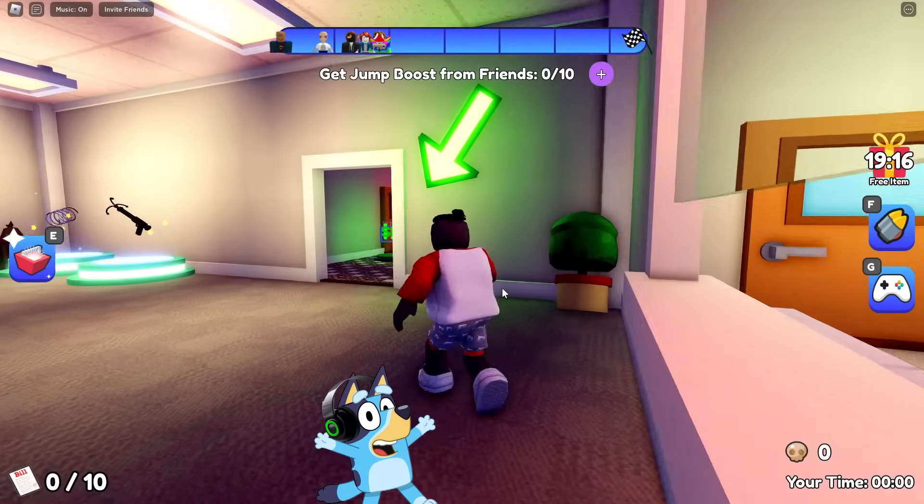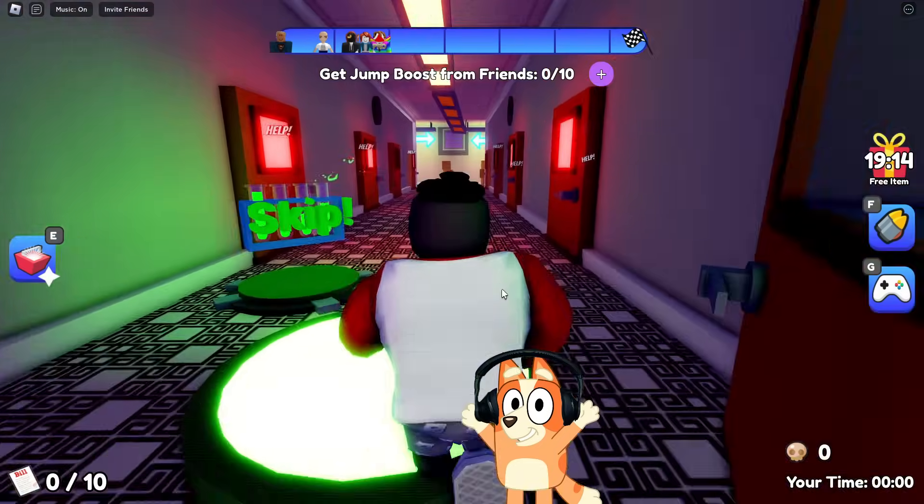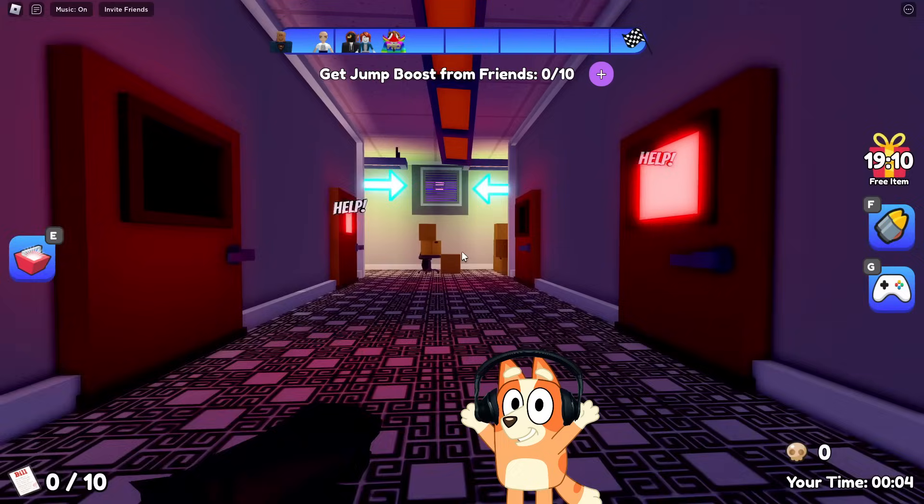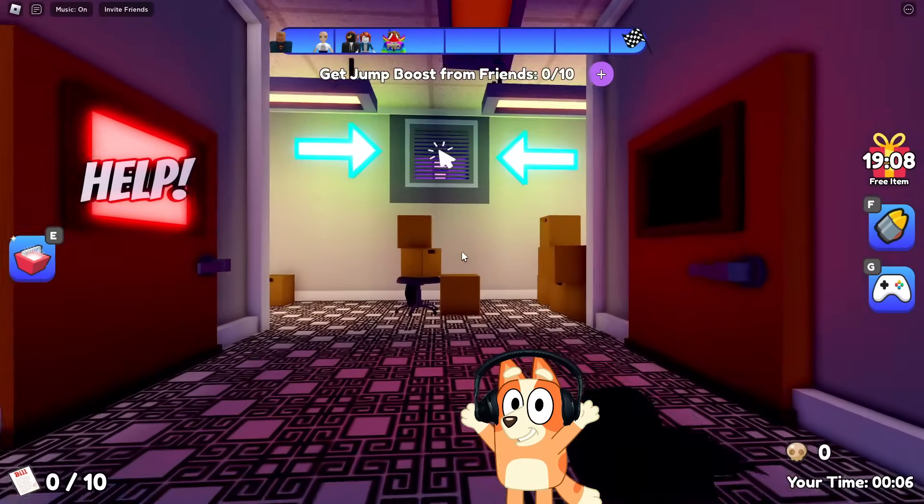Friends, today we will be running away from Sally's hospital. Oh, we just saw her. She looks really very ugly. Okay, now you need to go along this corridor and go up to that ventilation.